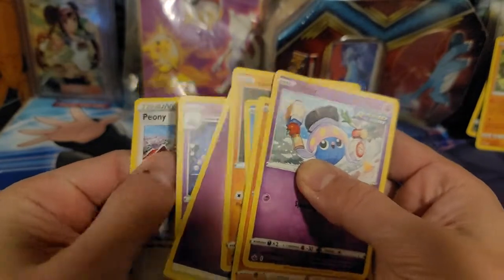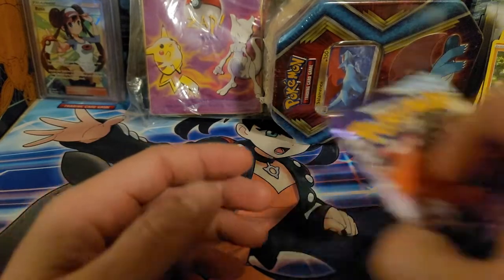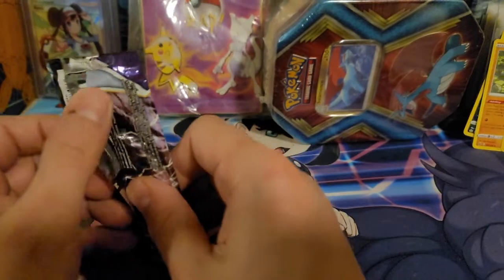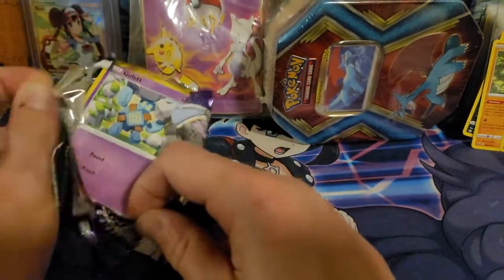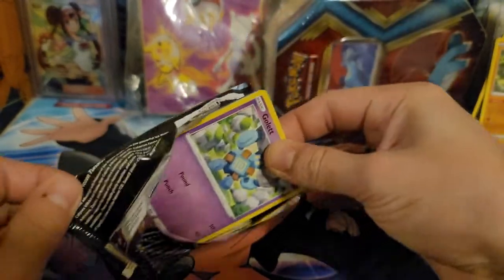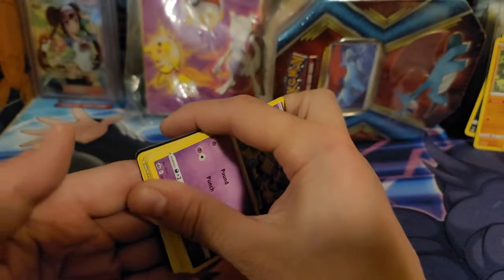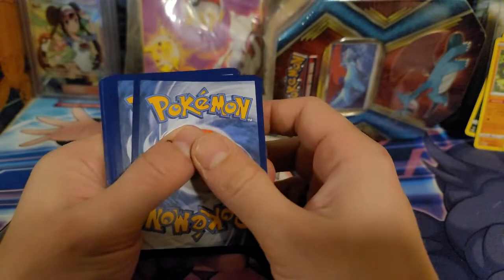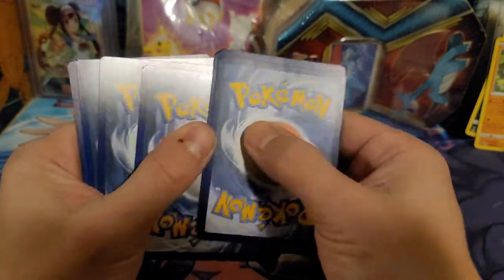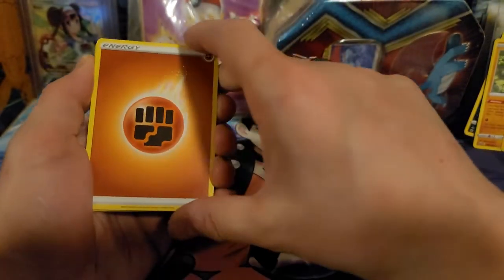Make sure we ain't got nothing weird going on — we got a Drizzile. We got Zapdos. These first print runs were so hard to open. Now you can just peel them open. One, two, three, four — the only reason I'm doing four is because I saw something — I saw a little bit of sparkle at the bottom.